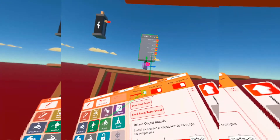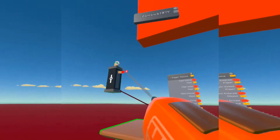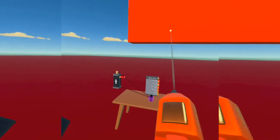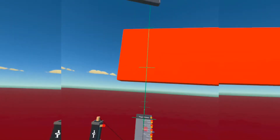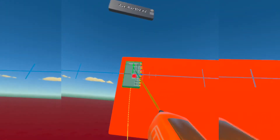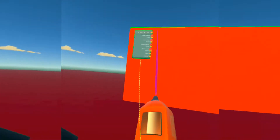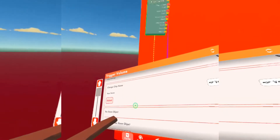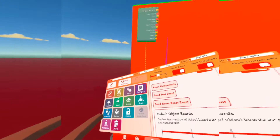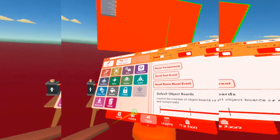We want to connect the grenade to the bottom of the clamp and the trigger zone to the top of the clamp. We're going to move the trigger zone up and disconnect it from the grenade — detach the object board from it — that way if the trigger zone moves it doesn't move the grenade.